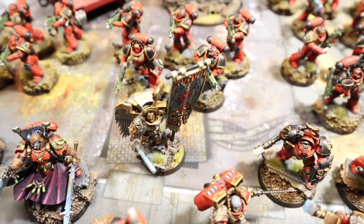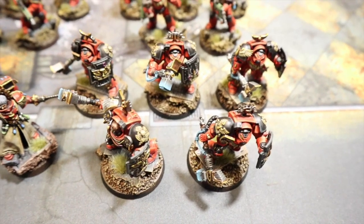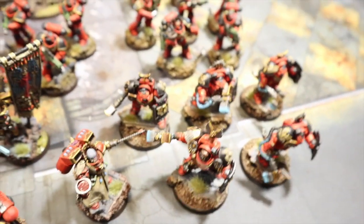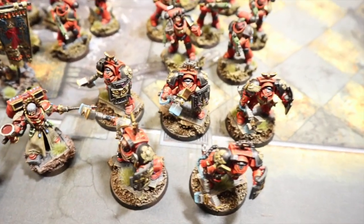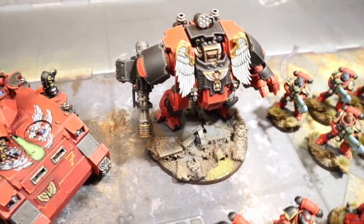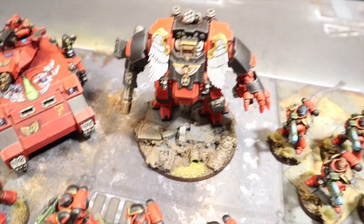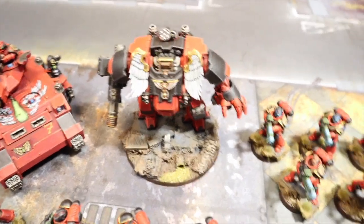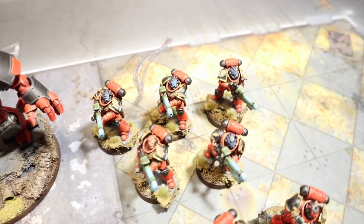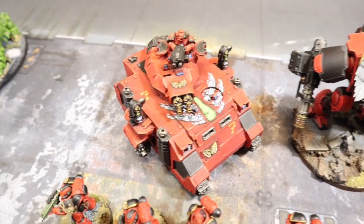In the elites we've got the Sanguinary Ancient with the Banner of Sacrifice, costing one command point. We've got a five-man Terminator squad with thunder hammers and storm shields — they hit hard, take hits, and you teleport them in. Then the Redemptor Dreadnought with assault cannon and storm bolters. Back in the battalion, a five-man Hellblaster squad with assault plasma.